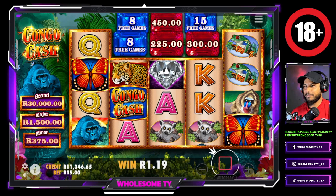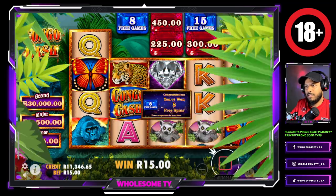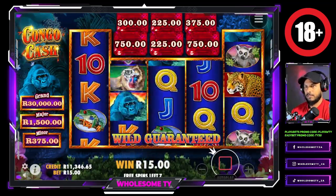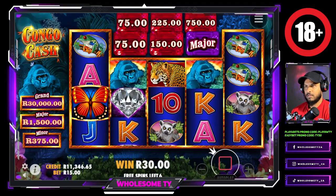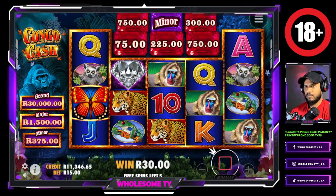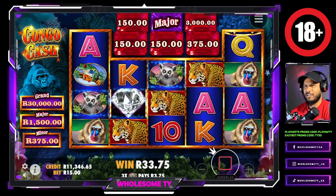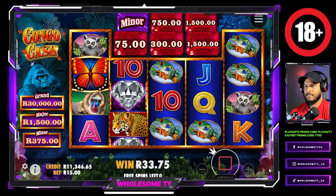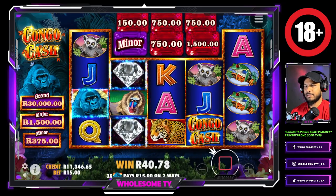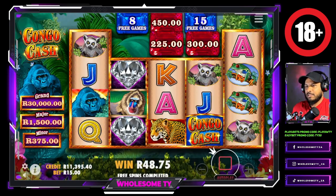We're not here for a long time — oh okay, that's nice. It would have been nice if the Congo Cash things stuck to the screen or something. That was kind of useless — for eight spins, that was a bit useless.